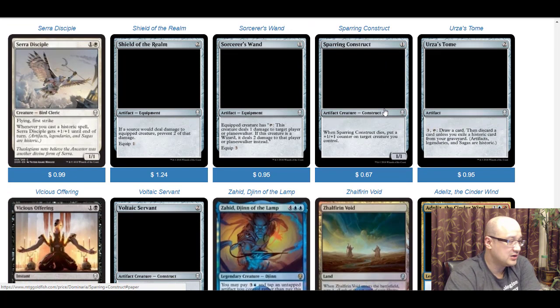Serra Disciple is one and a white for a 1/1 with flying and first strike. Whenever you cast a historic spell, Serra Disciple gets +1/+1 until end of turn — basically a form of prowess. Flying and first strike is pretty good on a one-drop, and it could become a real pain in the ass later on. It's not backbreaking on its own, but it's still pretty good — if it had lifelink on top of that it would just be broken.